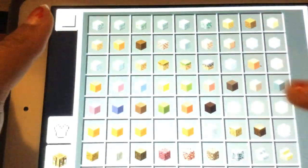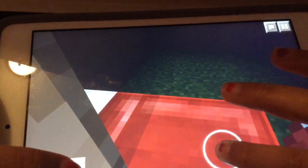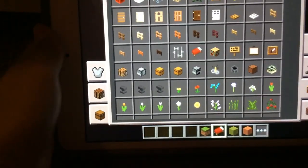Add a bed just in case it's nighttime. I'm sorry if it's dark — I'm trying to make it light so we can see. And then there's going to be flower pots in here, which you can craft or just get in Minecraft Pocket Edition Creative — that's what I'm going to do.